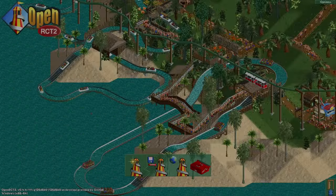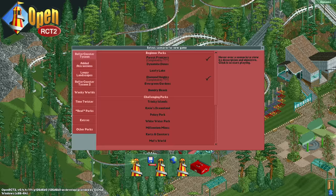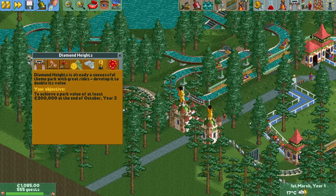Hello everyone and welcome to the long-awaited next episode of Marcel Plays RCT. Today we're tackling the fourth scenario from Rollercoaster Tycoon 1, Diamond Heights. The goal is to get a park value of at least 200,000 at the end of year 3, and it is the first scenario where you start with a proper park already there.